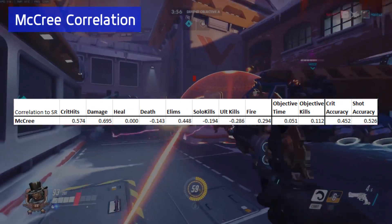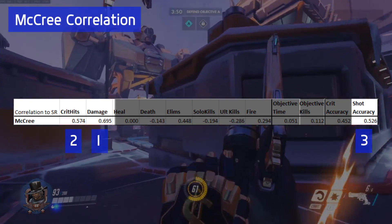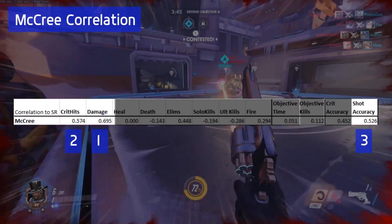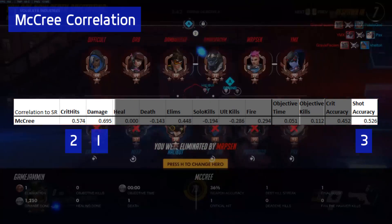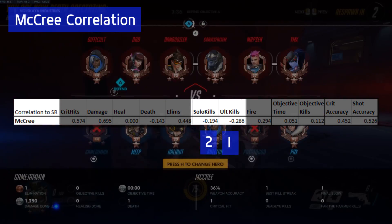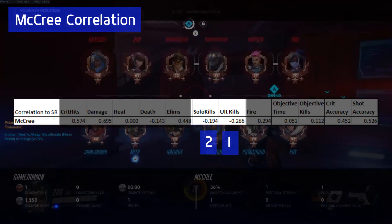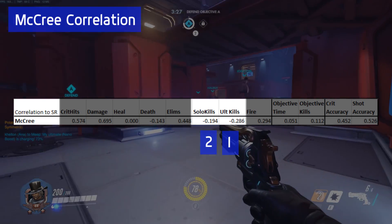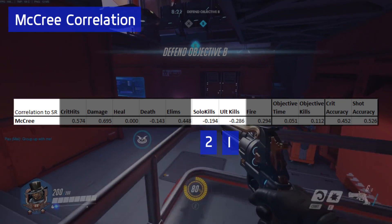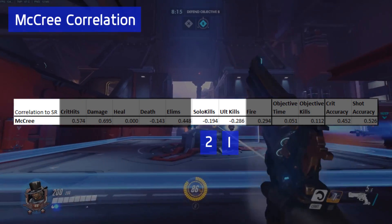Now let's go back to McCree and see what we can learn from his correlations. When we zoom in, you'll notice the exact same categories that correlate for Soldier also correlate for McCree. Getting more damage done or landing more of your shots are all good for your team and generally correlate to a higher SR. Looking at the negative correlations, solo kills and ultimate kills have a negative correlation for high SR players. This demonstrates that teams are working together more at higher levels, so solo kills are not as important. Likewise, ultimate kills are hard to land at higher levels, so McCrees are focusing on working with their team as opposed to trying to get the High Noons.